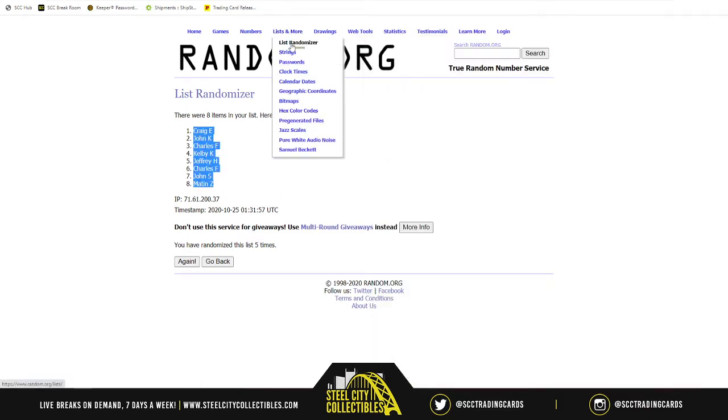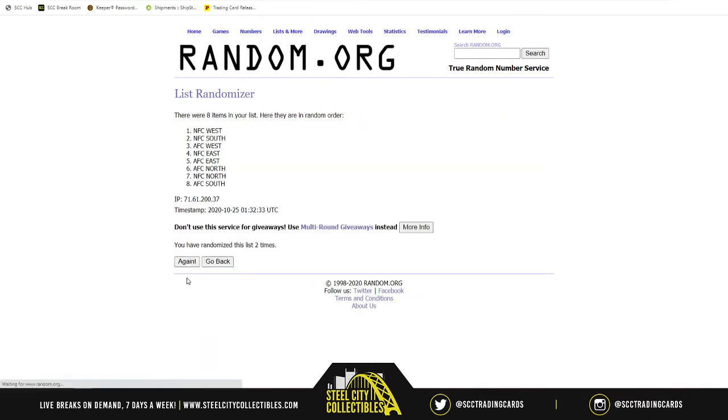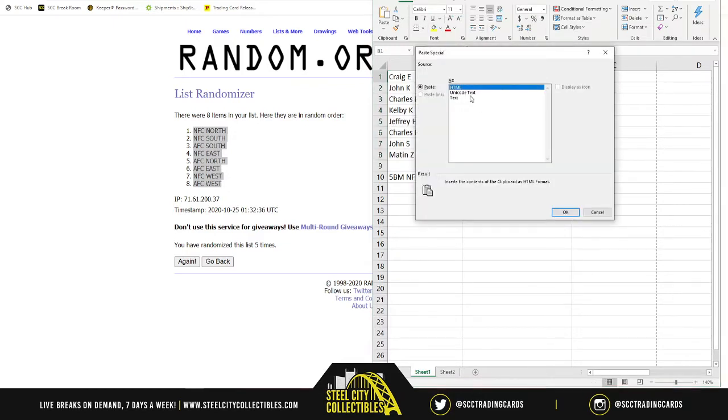Now it's time for our Divisions — AFC North, AFC South, AFC East, AFC West, and all NFC divisions. Randomize those 5 times as well. NFC North on top, AFC West on bottom, all the divisions in between. Let's match them up, print them off, read them off, and we'll get going.